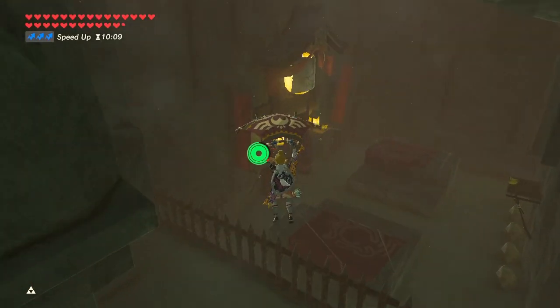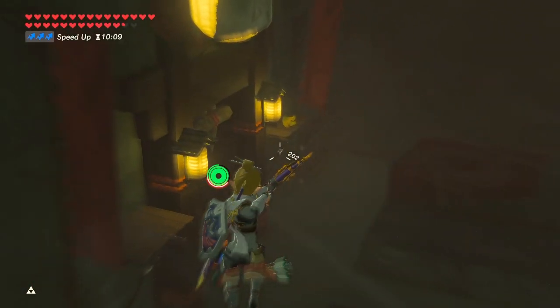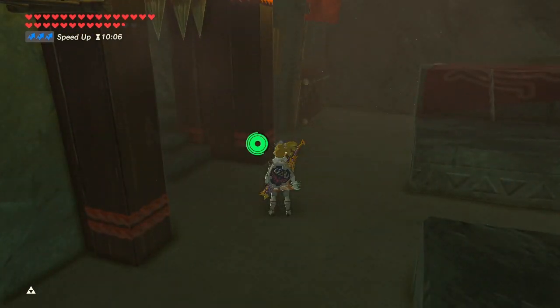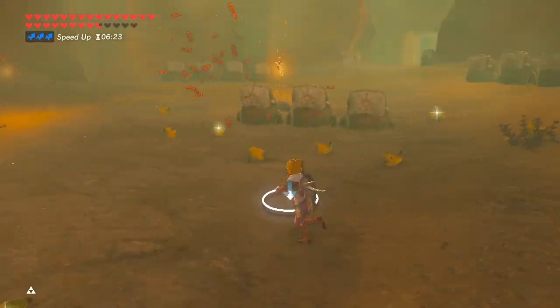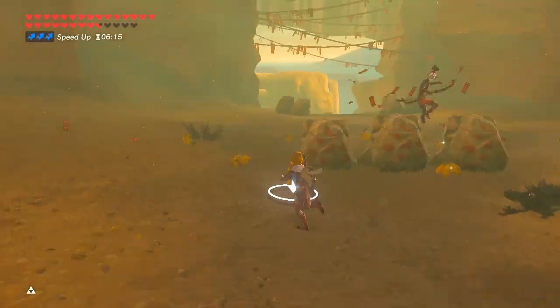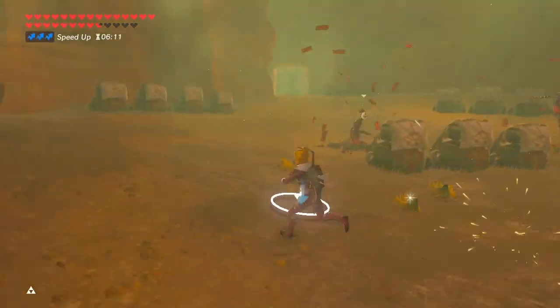The other way to use bananas is when you are going to the Yiga hideout for the first time and trying to sneak through. You can drop a banana and if a Yiga sees it, he will run to it. You can use this to distract them and help you sneak around. There is one more enemy you can use bananas with, but I don't want to spoil it when the time comes.